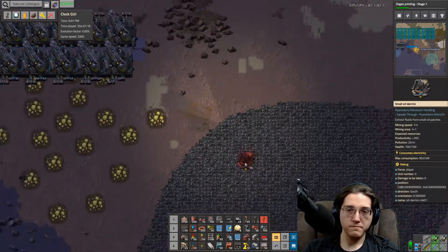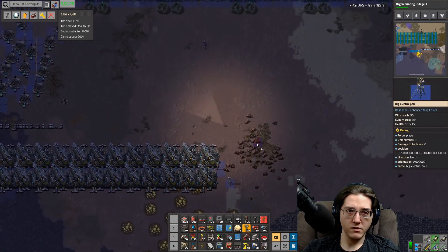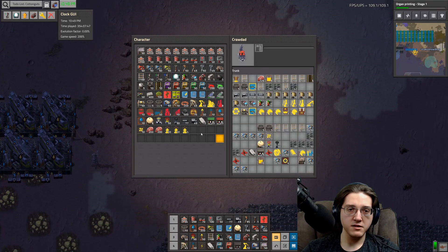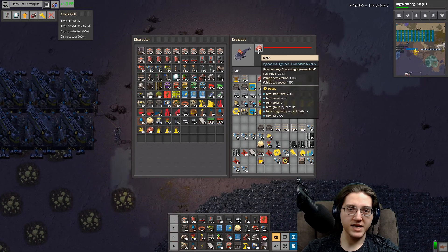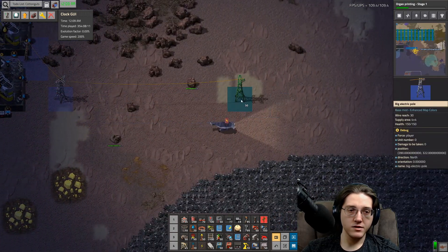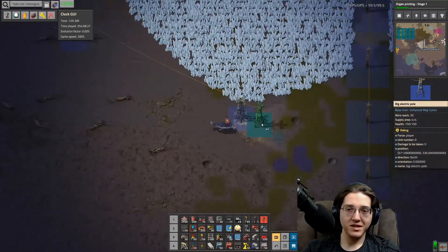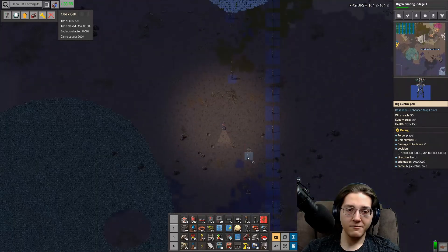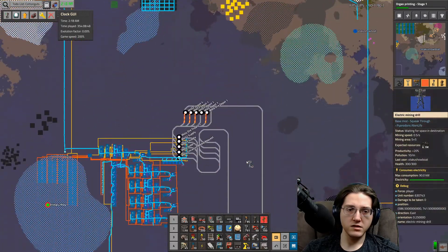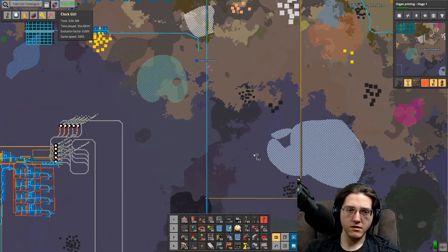That is a walk. I will also put down large power poles while I'm at it. The vehicle has run out of meat — I shift-clicked and it didn't put the meat in the thingy. Make sure that you are always topped off. By the way, so the other day — do I even need this line? Yes, I do. Interesting. That was an interesting decision.